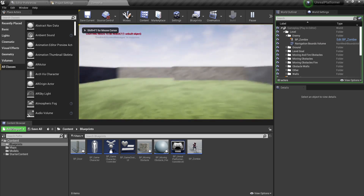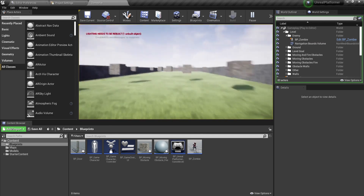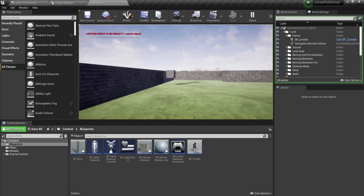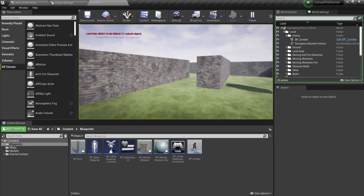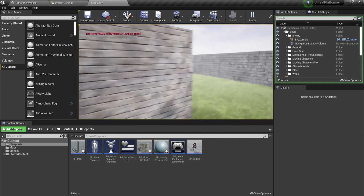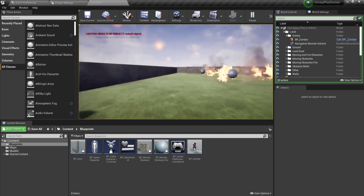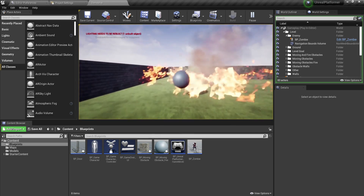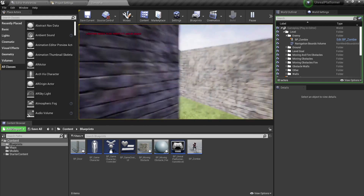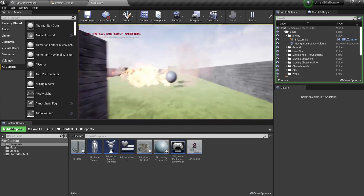I'll hit play again and try to run and defeat the enemy. I need to avoid the obstacles because they're going to slow me down, and the enemy is probably chasing me. Maneuvering here — also these fireballs: if they touch you, they will kill you. So make sure you avoid the fireballs as well. It's like I'm playing the scariest game ever, but this is the basic game.